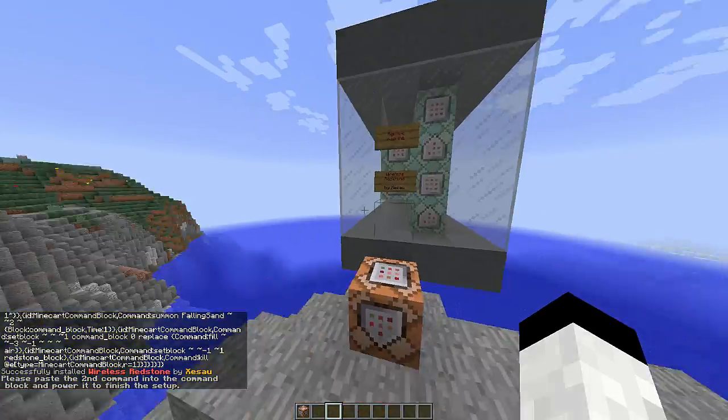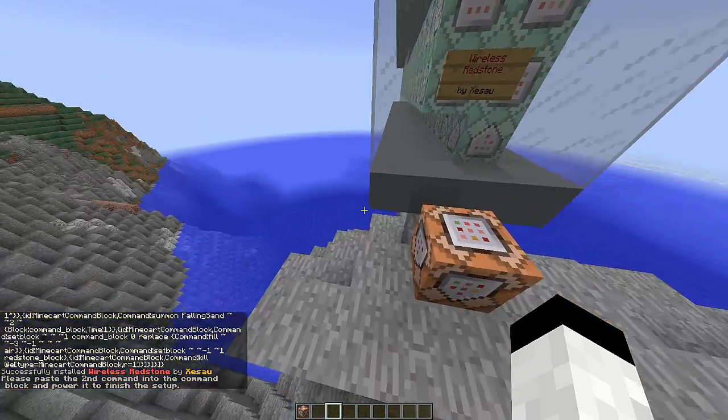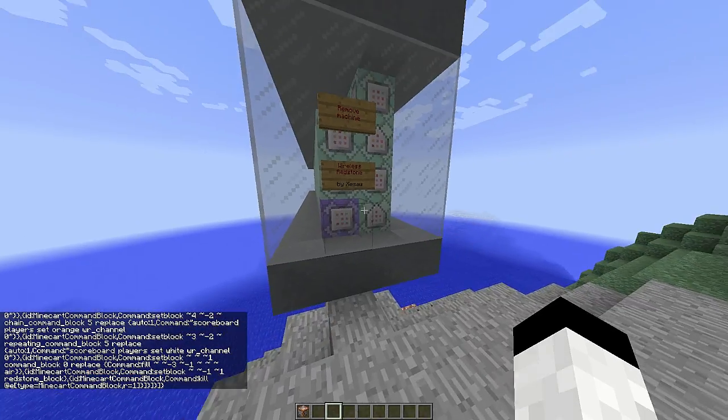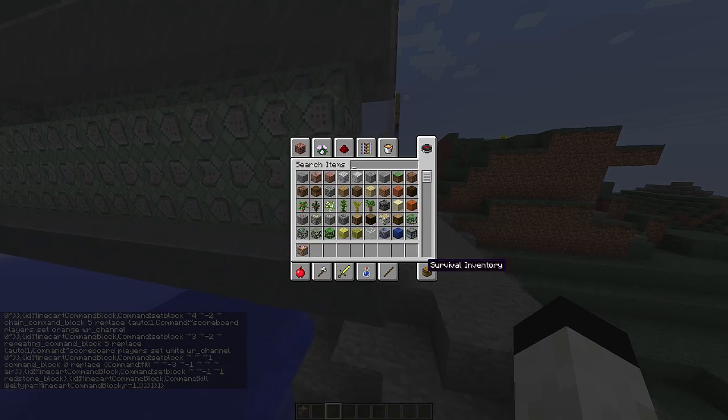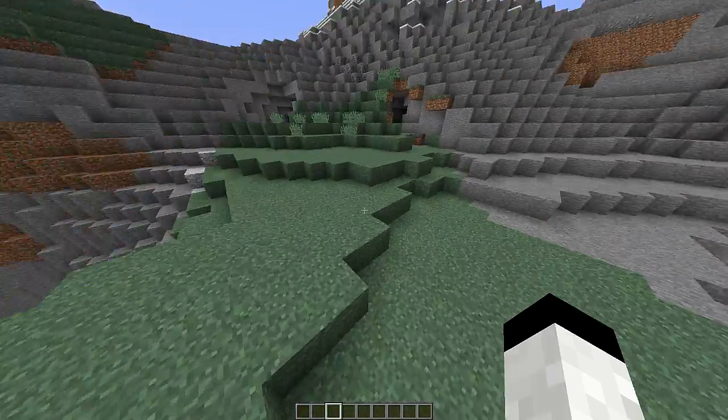This is going to paste it in, but it's not quite done yet — there's something missing. So the next thing you want to do is grab the second command and paste it in right there. Click always active, and then it should be done.